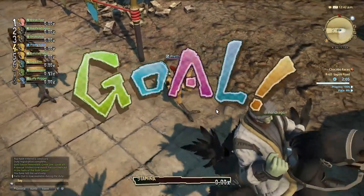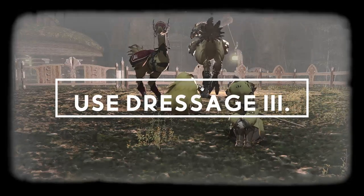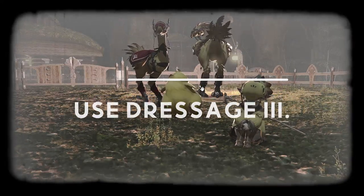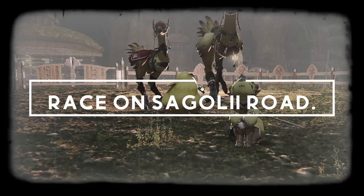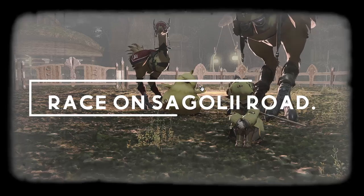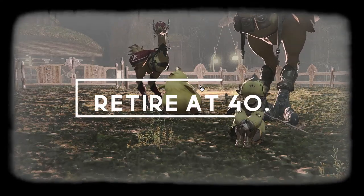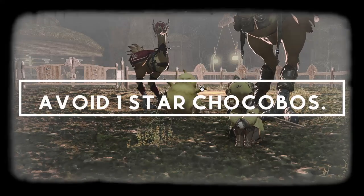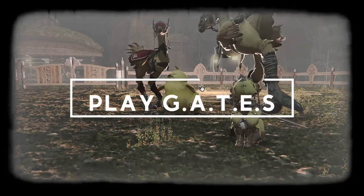So let's briefly go over the points we've covered so far. Dressage 3 will help you reach Pedigree 9 a lot faster. Train with feed only when you need to. Sogoli Road is your track — shorter race time and hazards that hurt NPCs. Never rank past 40. Don't breed chocobos with only 1 star in stamina or max speed. Pad your MGP wallet with gates and minigames between races.